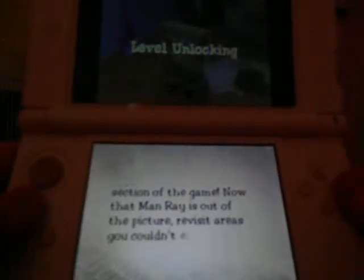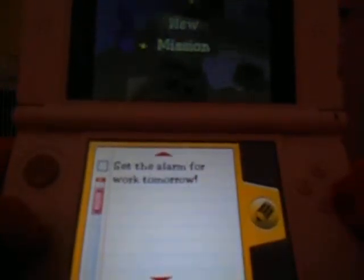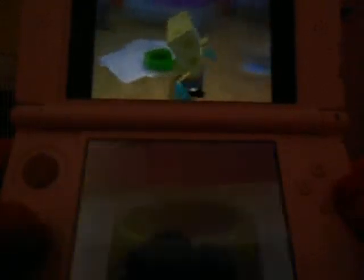It tells us that now that we defeated a villain, some places that once had a no-entry sign will be unlocked — not all of them, some. We also got a new power, which is to summon the creatures.